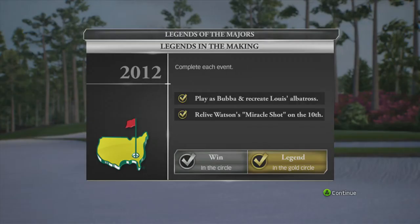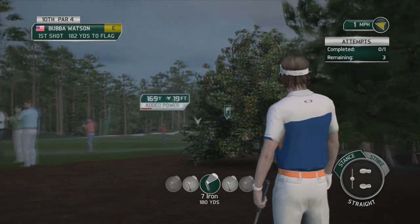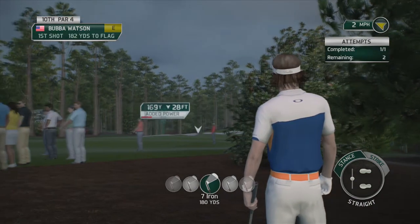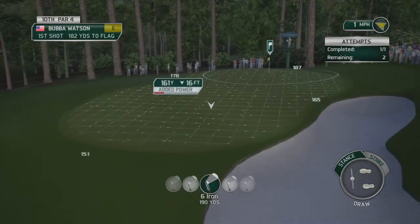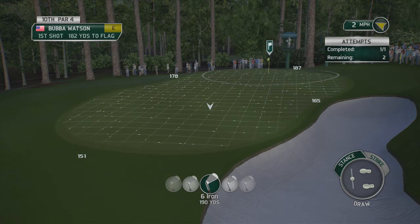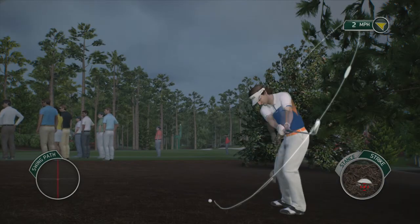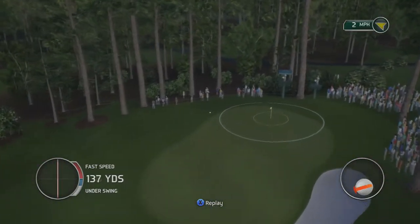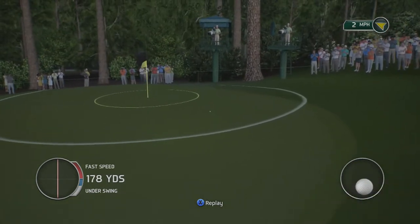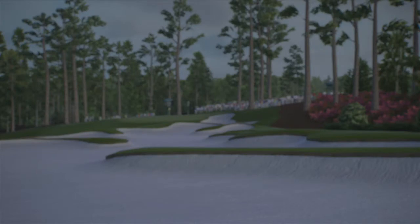Part two of the challenge requires you to recreate Bubba's famous shot out of trouble at the tenth hole. To complete this challenge you'll need to put a big hook on the ball, so aim out of trouble and then bring your aiming marker over to the right. You'll probably need to club up too because you're going to lose some distance with that big hook. If you can get it on the green, just use your afterspin to get the ball the rest of the way to the cup — you'll need to get it in the cup to get gold.